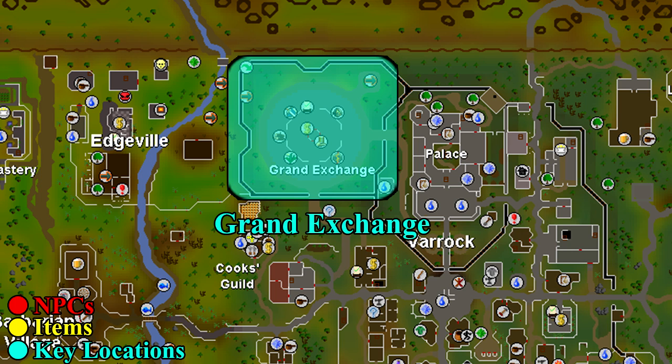For this entire guide you will be located at the Grand Exchange. There will be no random events here and you will easily be able to buy and sell your items. Be sure to start buying all the materials needed, as the GE limits you as to how many you can buy within a 4-hour period.